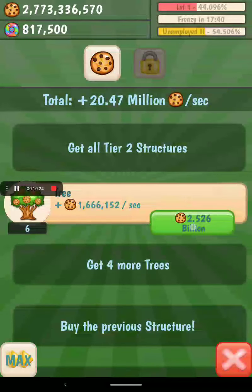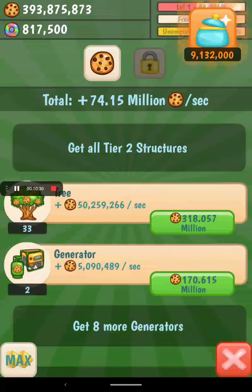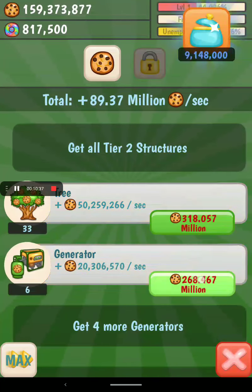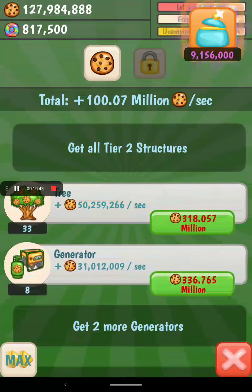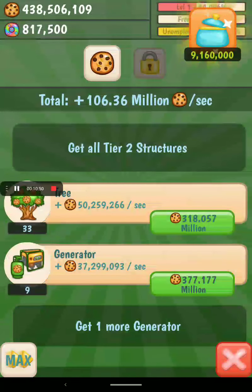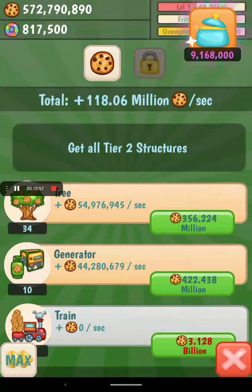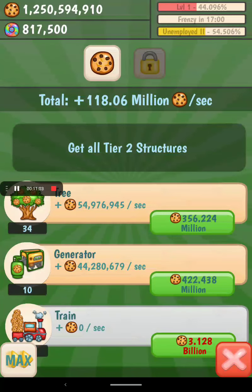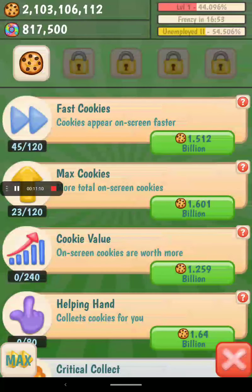I'm going to get trees. You may think I said I'm going to upgrade with that money, but I thought of a brilliant idea — if I get more structures I can get more cookies per second. Now, when I've upgraded all that, I get a hundred million per second, so every ten seconds I get a billion. That's why I went to upgrade structures instead of doing the cookie upgrades.